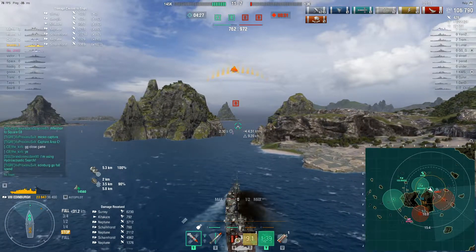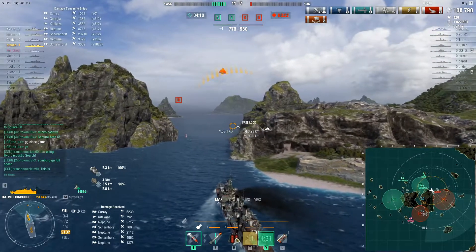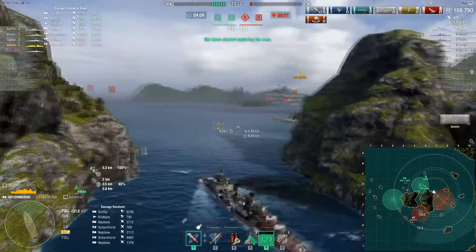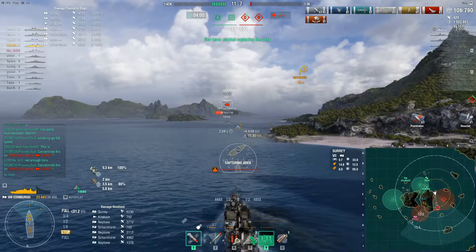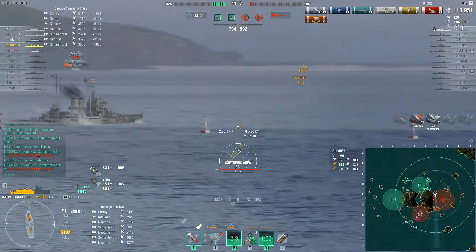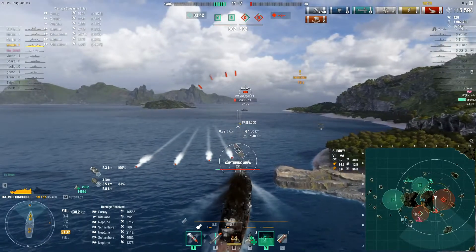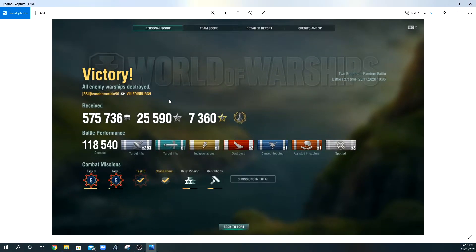I pop hydro just in case more torps come, and the Musashi says 'Edinburgh goes full speed' — and I reply this IS full speed. Coming around the corner, I expect the Surrey to be far away, but he's spotted and basically stationary. The Miyoko is still saying 'not enough time, not enough time.' The key is if I don't die — I cannot die. We've stopped all caps, they're stuck on 992 points. If he kills me, we lose. I pop a repair to limit burn damage. I ate a torpedo but it didn't kill me, and I finished him off, leaving me on 4,000 health. We won the game.